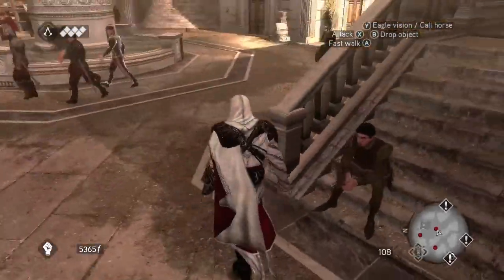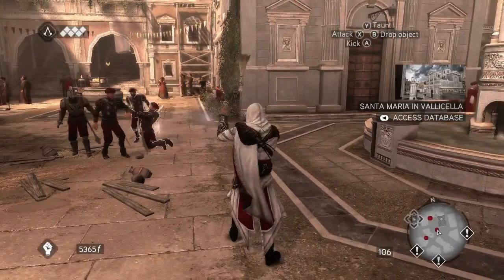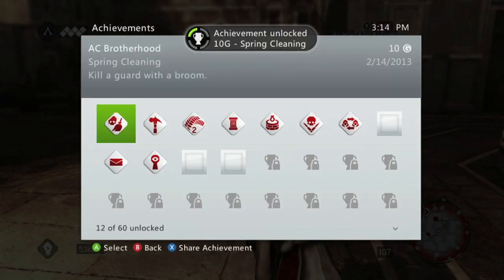The cool thing is you can use your gun while you're holding the broom and that will still count. So lock onto a guard and then just hold the X button, or the attack button if you're on PS3, which is square, I believe. And you should get the Achievement — 410 Gamer Score. And that's all there is to it.